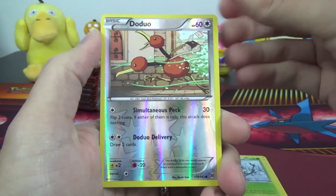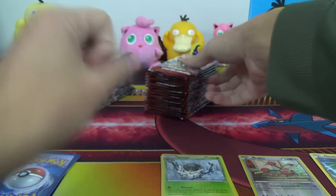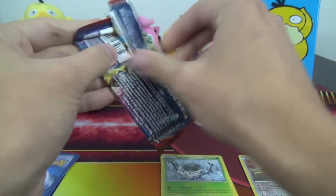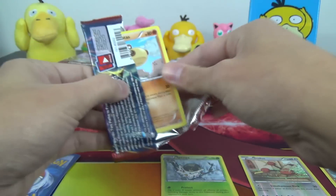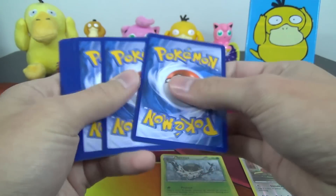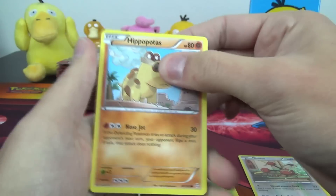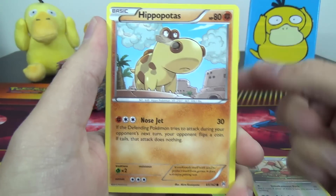We got a Stormy, Skyla, Spupa, Do-Duo Reverse, and a Hawlucha. The main stuff we're looking for here would be Mega Mewtwo EX — probably the X version, which seems to be the most desired right now — and also the Rare and Full Art Mewtwo EX with Shattershot and the one that damage swaps, basically.